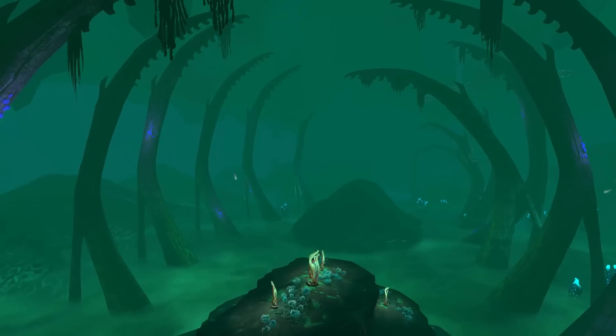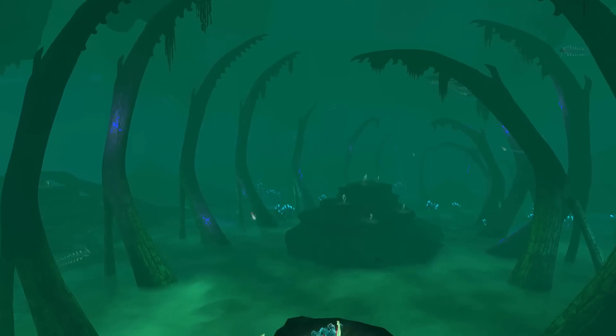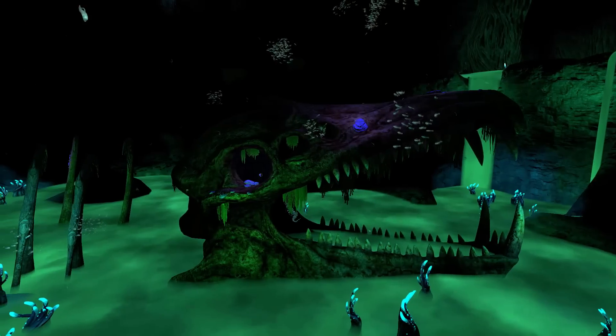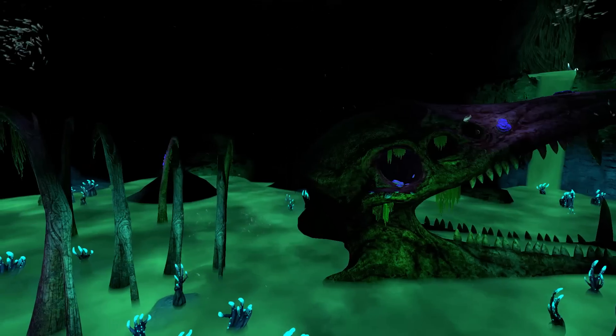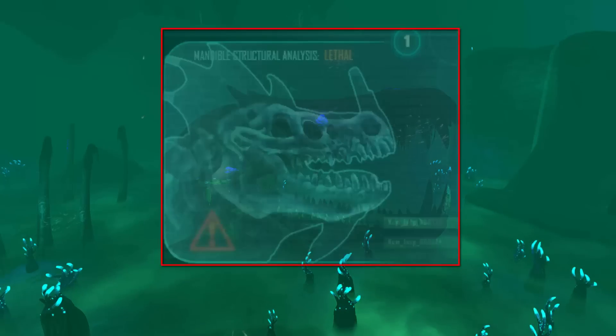It is famous for the giant skeleton, which the community has given the name Titan Leviathan or Lost Leviathan. This Leviathan died 10 million years ago, which is long before the precursors arrived on the planet, so it was not mutated by Kara. It seems to be a close cousin of the Sea Dragon, but not the same species, which can be seen by comparing the skulls.